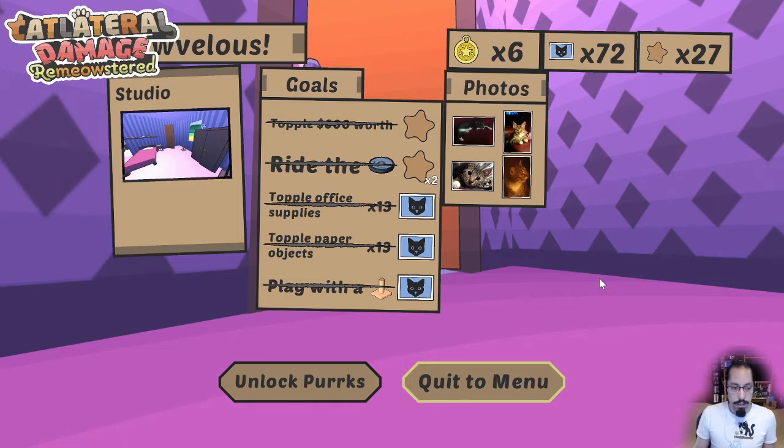Definitely give the game a check — check out the free demo during the Steam Game Festival. If you're interested or want to learn more, add it to your wishlist. At catlateraldamage.com there are links for Twitter, a mailing list where I send cat photos and freebies, and a Discord server which at this point is mostly just sharing cat photos. Thanks for tuning in — hope you enjoy the rest of the Steam Game Festival.